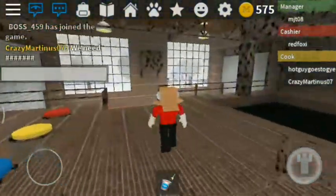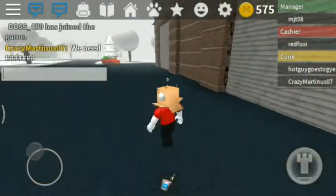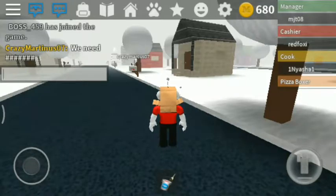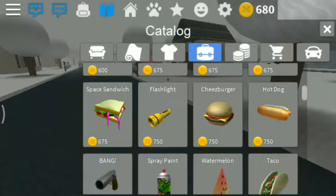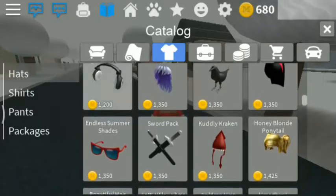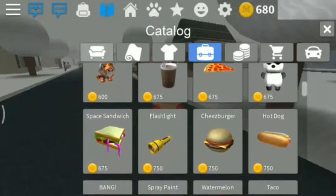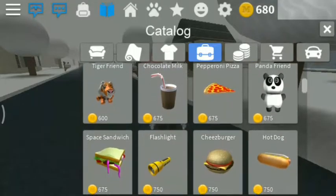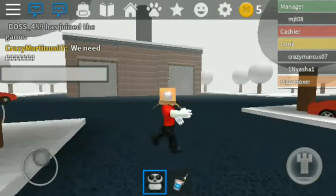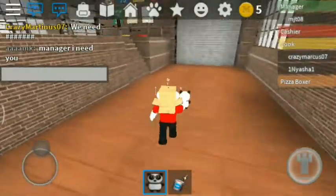I hope there are supplier trucks. There are no trucks! What the hell am I supposed to supply without trucks? We're going to spend some money. We can buy a space sandwich, headphones — let's see. We can buy a pizza, and let's buy a panda friend. Let's get that.